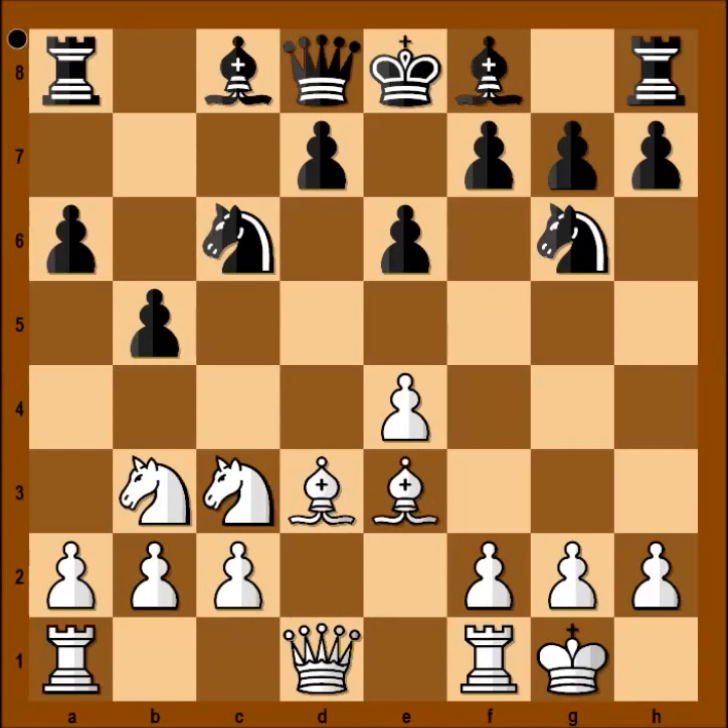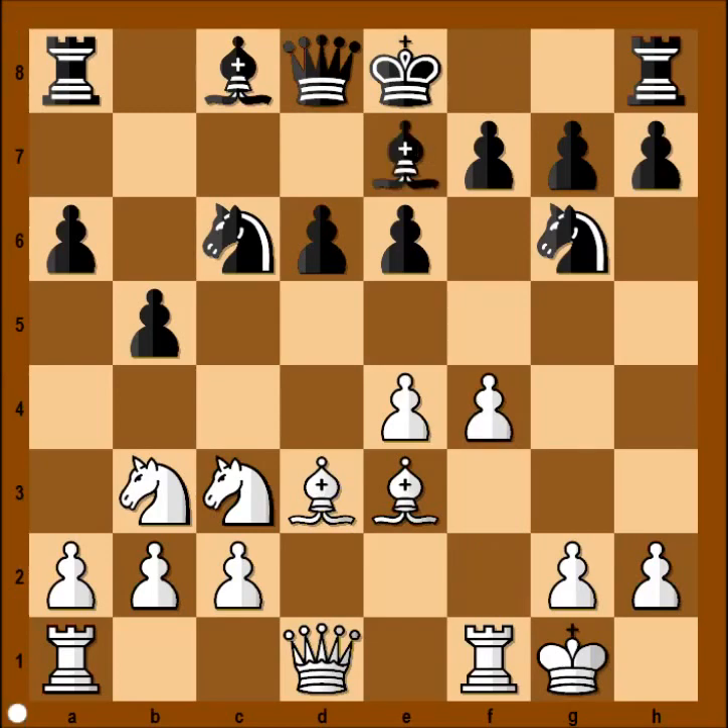Bishop to e3, d6, f4, bishop to e7, and black is ready to castle kingside. Queen to h5 — and suddenly black is not so confident to castle kingside.